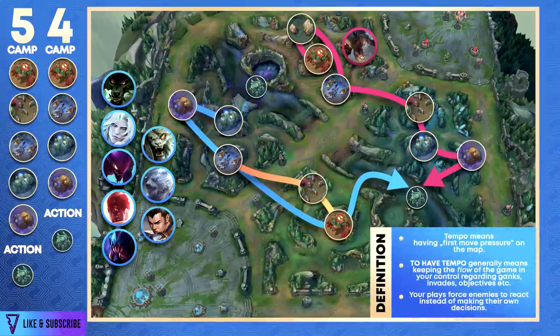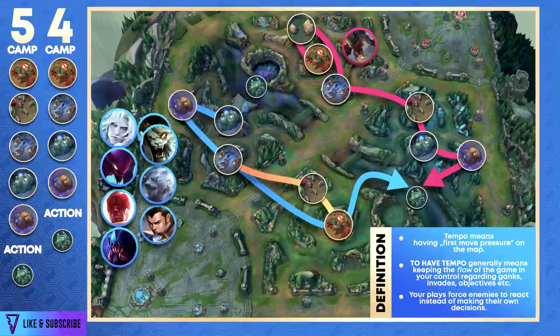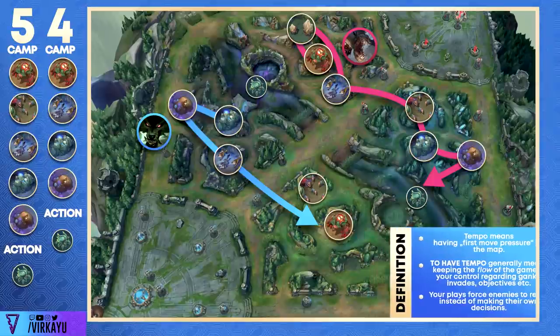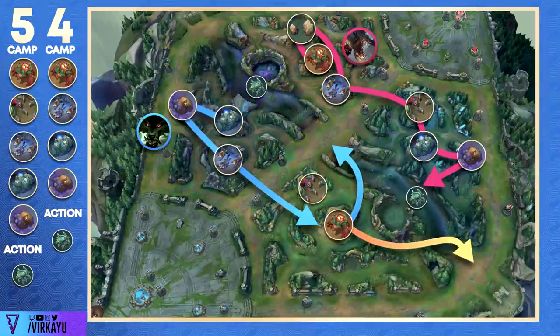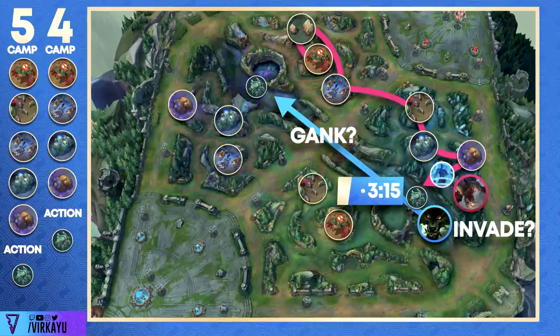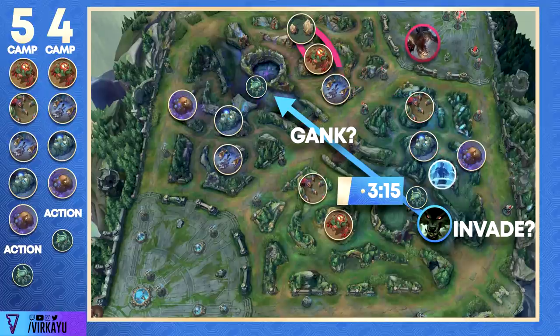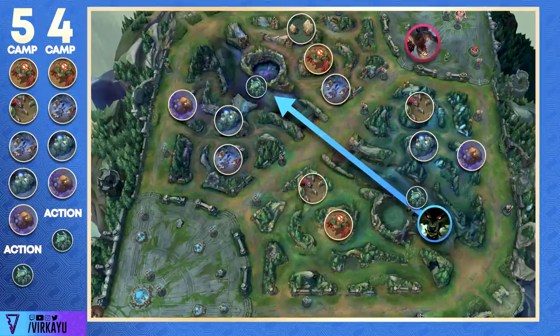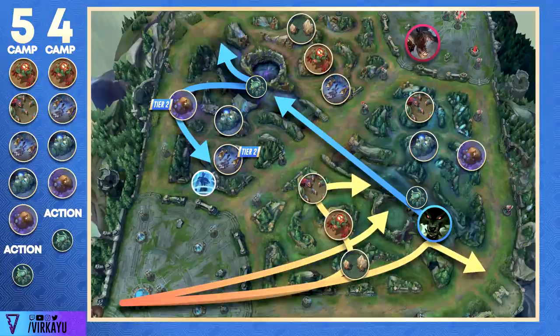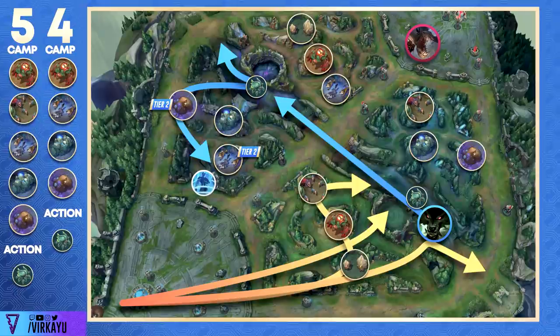Jungle tempo is the point of having a good, fast first route. Certain junglers in the meta that specialize at 4 camps — like Warwick — do blue side into red and can't really secure Raptors and Krugs. It just isn't worth the time. As I showed in the S+ jungle video, this gives you time to get ganks off, burn flashes, fall back to the crab, and because you've created priority and probably win the 1v1, you can force them out of the river and easily double scuttle. If mid is pushed in your favor, run across; if it isn't, gank it. Get the double crab, do your tier 2 Gromp and Wolves, reset, swap to the dragon side, gank bottom, take a dragon, counter jungle if the enemy jungler shows top side — it opens up the map to you.